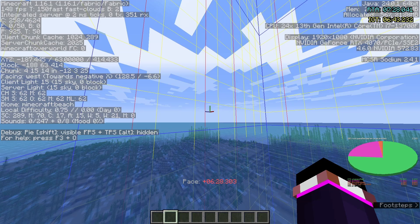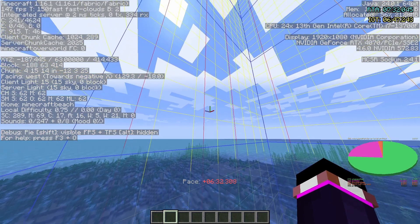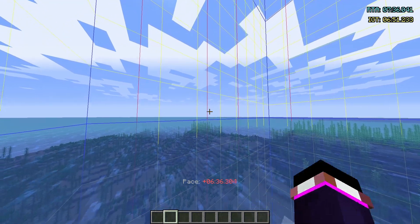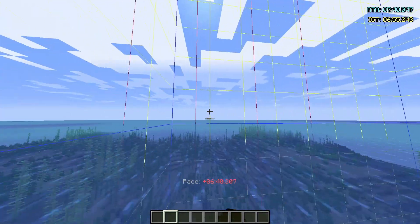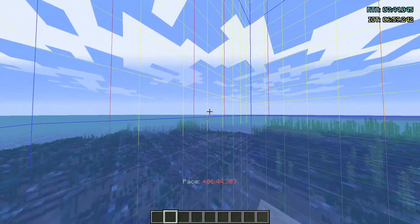We're going to pull up the pie chart and look at the orange sliver that correlates with the word 'block entities.' Block entities are spawners, chests, beds, and a bunch of other stuff like that — anything that's an important block or has an animation is usually a block entity.